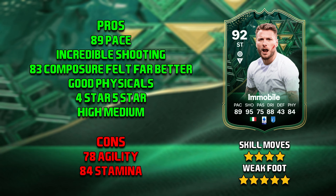On to the cons: first is his 78 agility. His balance at 87 is actually very good, but his agility at times made him feel just a little bit clunky, though it was never really too much of an issue. His second con is his 84 stamina — even without sprinting much, he did seem very tired by the 90th minute. You can obviously sub him off, but by that time he's probably already scored five or six.